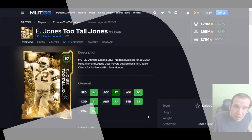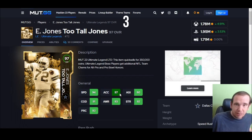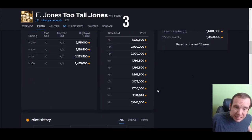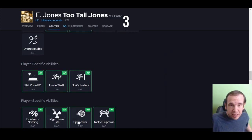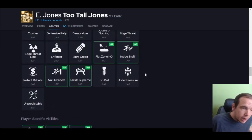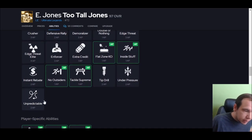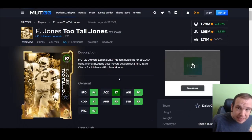Up next is Too Tall — and yes, he is special. 94 speed, 97 acceleration, zooming off the edge, and he plays better than you think. He gets great animations. Edge Threat Elite for zero AP — that's why he's special; he's the only card in the game that gets that. So if you really need to save AP, go get him. If you want to spend more AP you could put Unpredictable on him, but with that zero AP cost he is very effective.